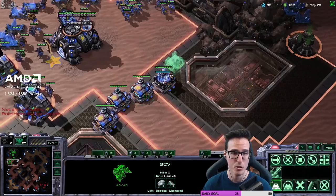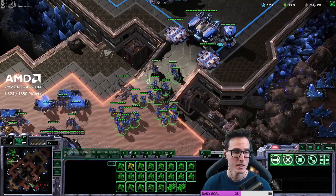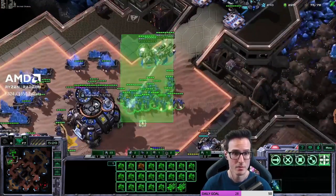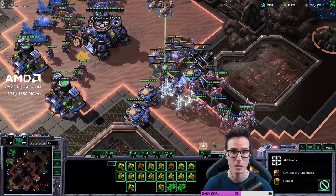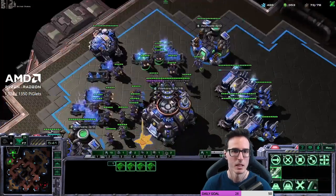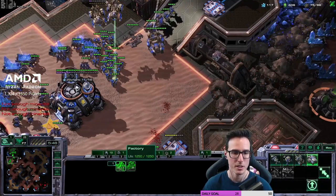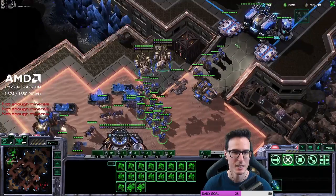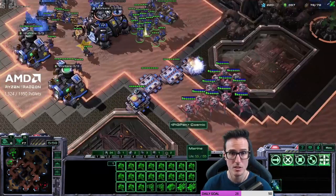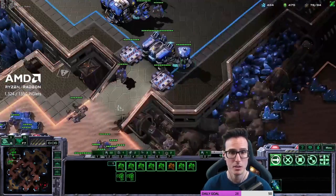Get the double gas on the natural as we get the tech lab on the starport so we can get tank production going without getting starved. We're at 65 supply — time for the engineering bay, very late I know, but better late than never. Around this point with the gases taken, start building tanks. This is also where I swap over to marauder production. Building one last depot to finish the wall and then going up in the main.